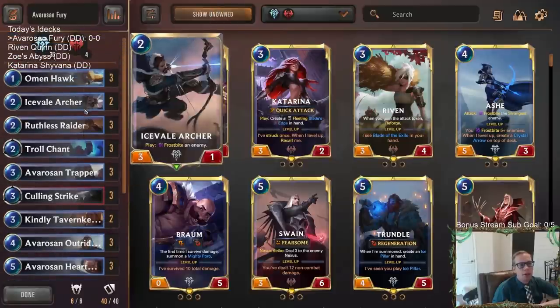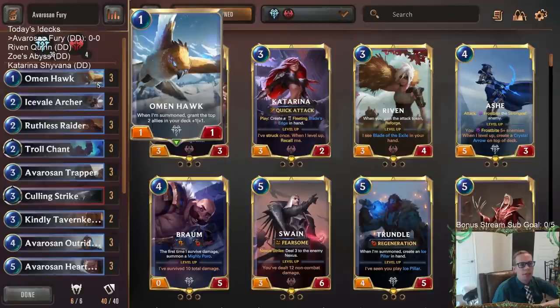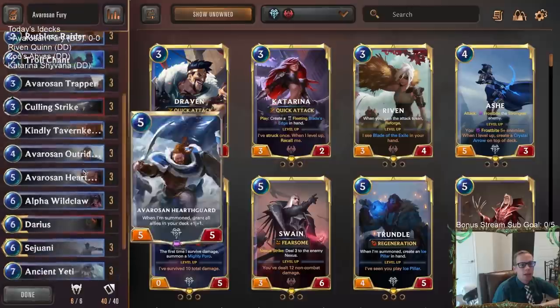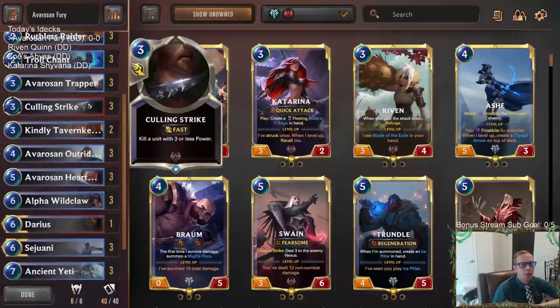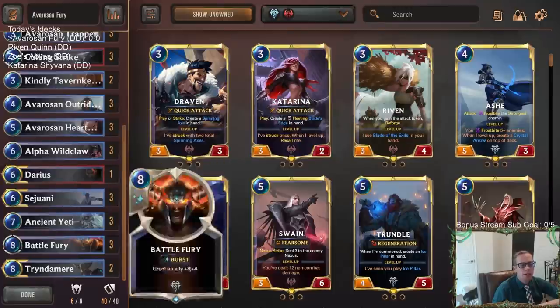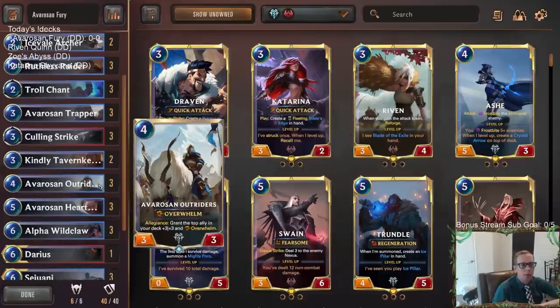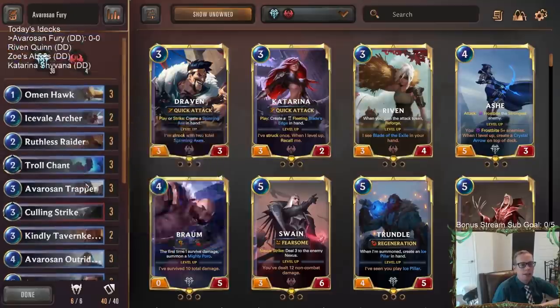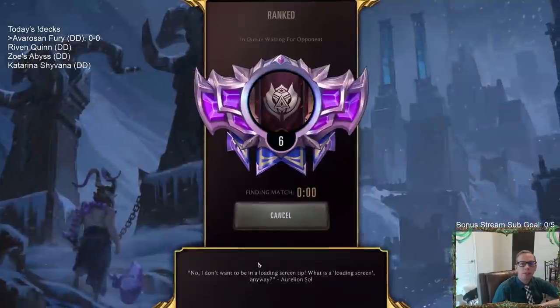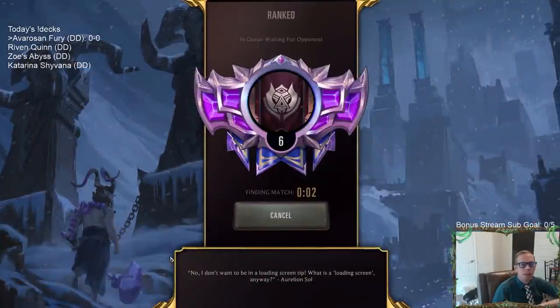All three Avarosen cards work very well together. We also have Icefield Archer to make stuff larger, Omen Hawk, Rusus Raider, and we splash Noxus just for Culling Strike — a very good removal spell. We have one Darius instead of a third Tryndamere, keeping only four Noxus cards to maintain the allegiance. Let's give it a try and head over to the Freljord.